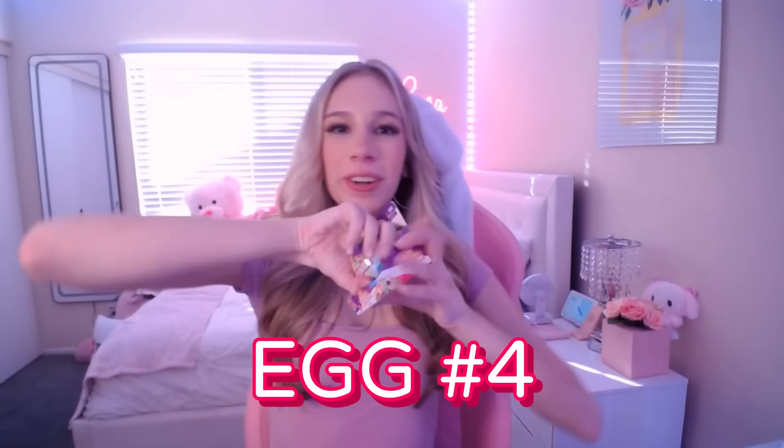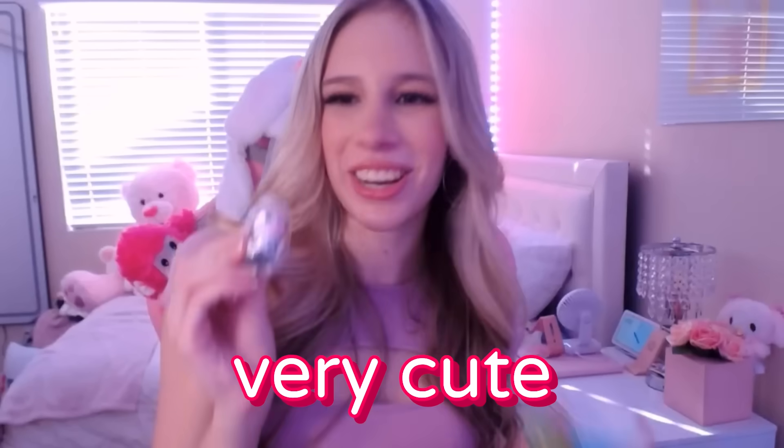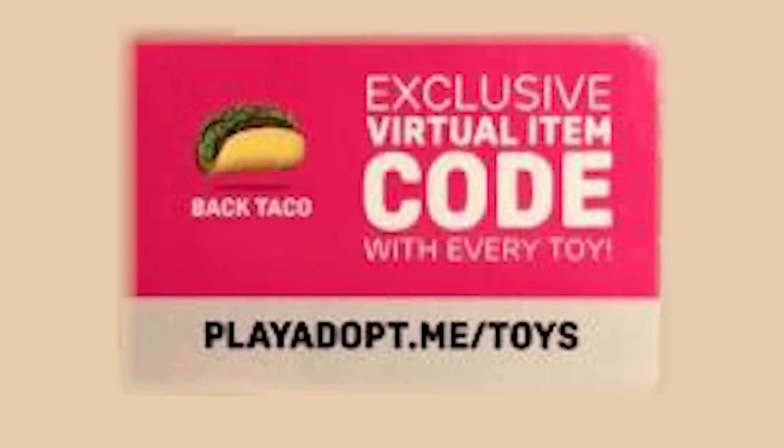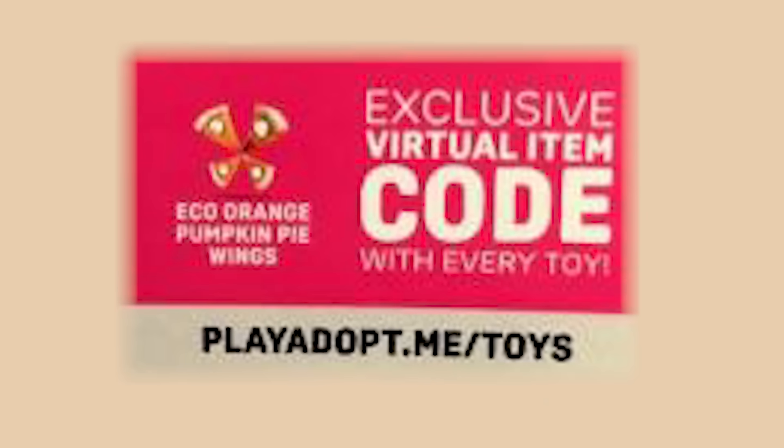Fourth egg — the bottom is not coming off, but here we go. We got a cow — very cute! Here is the little cute cow, it looks like Milo. The cow gave us a Back Taco. Here's our fifth one and still no kangaroo. We got the red panda! Fun fact: my first pet to hatch in Adopt Me was actually a red panda. The name was Asher. We got the Eco Orange Pumpkin Pie Wings.